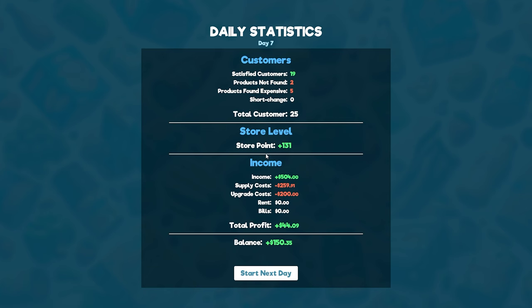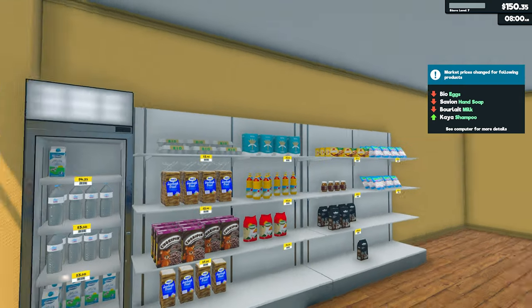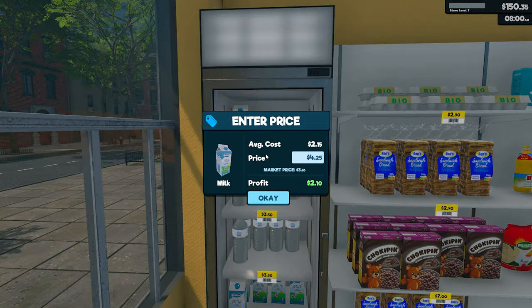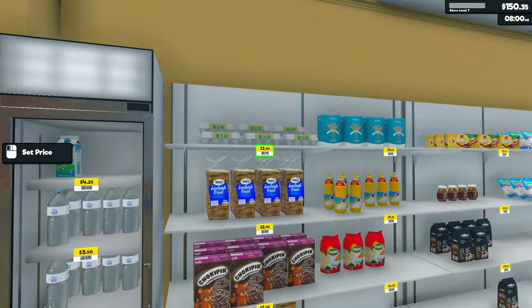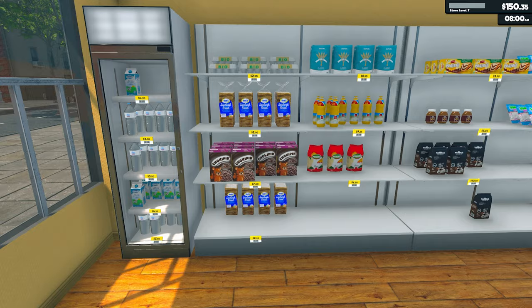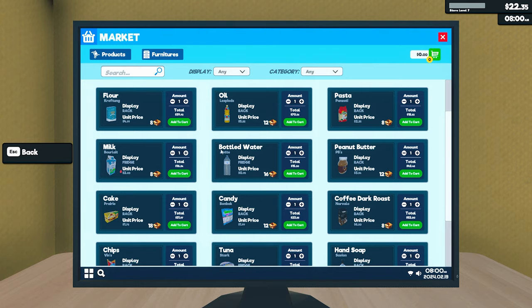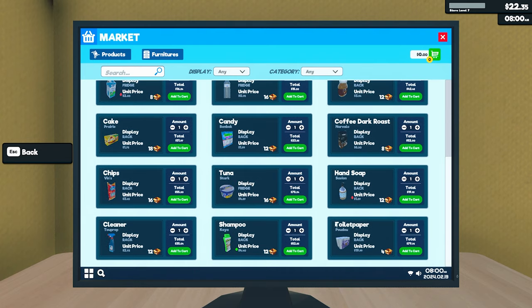$504 - that's our best day so far! Five products found too expensive, nine products not found. $150 plus upgrade cost - total profit was $44 because of the upgrade cost, so we would have made $244 if we didn't do the upgrade, which isn't too bad. Eggs, soap and milk are down - and something else is up, might purchase that. Hand soap is down, shampoo is up.